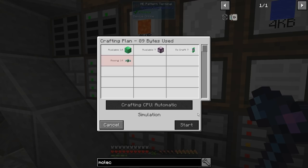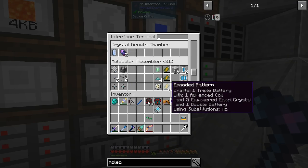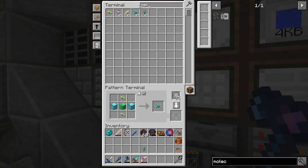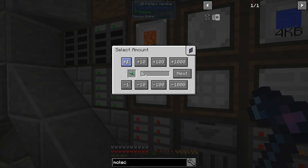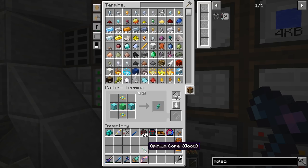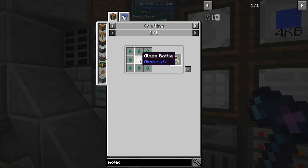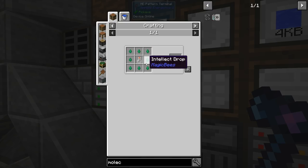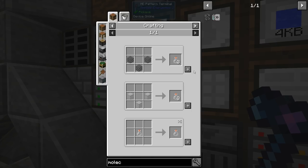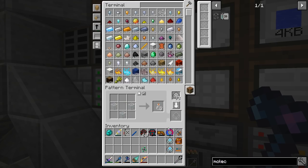I forgot I need to place the pattern before I can do the other thing. So this one over here — let's do Opinion again: zero, one, two, three, four, five, six, seven. Next, start — it's going to do the thing. Now what we can do is this, but as you can see I need to have Bottle of Enchanting, and I do have Intellect Drops so I can just do that. But of course I need to have the recipe to make the bottles, and there we go — we've got these two.